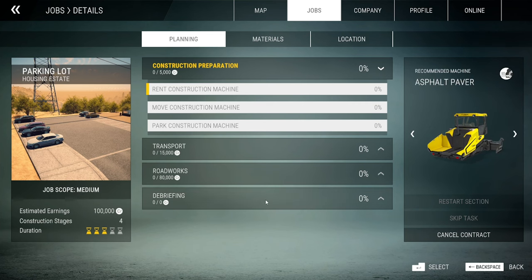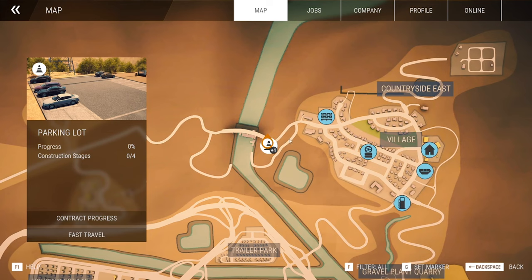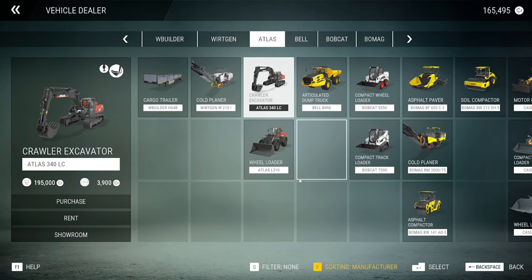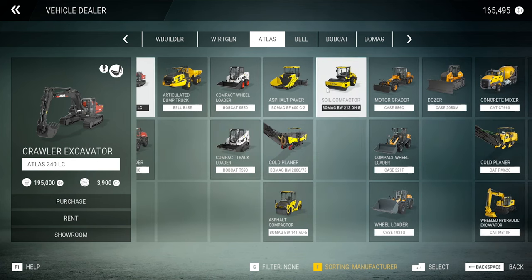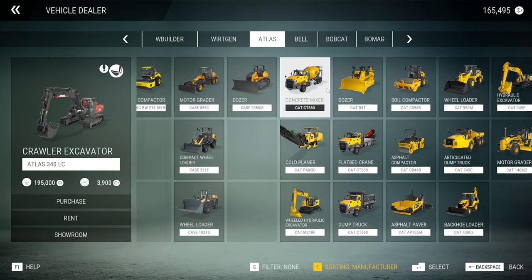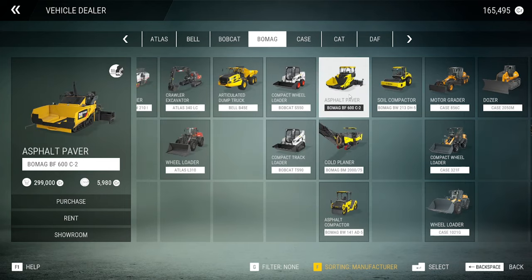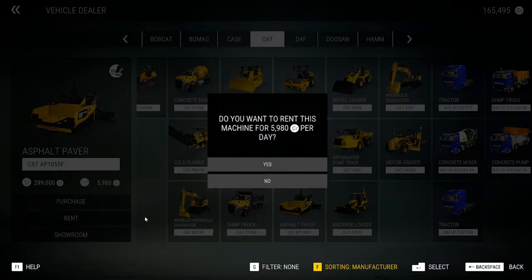We'll accept that. We need to hire an asphalt paver and obviously an asphalt machine, etc. So let's go here. We'll enter the vehicle dealer. We've got the BOMAG asphalt stuff. And the CAT — 59.80, they're both the same. Let's rent the CAT one.